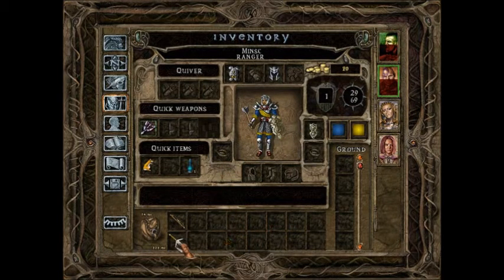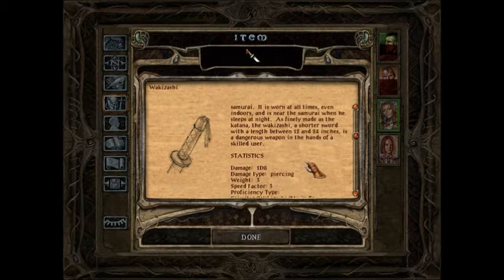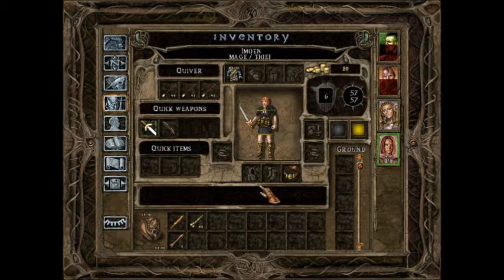With Minsk, he used to have the two-handed sword, but instead I gave him a mace, which he's proficient in, and a buckler, which improved his armor class by one, so that's quite helpful. With Jaheira, she was using the club, but she's actually skilled with the scimitar and wakizashi, so I've given her that samurai sword, which does 1d8 damage and speed factor 3, compared to what it used to be: 1d6 damage, speed factor 4 — quite an improvement.